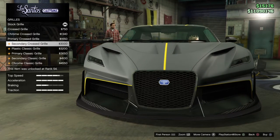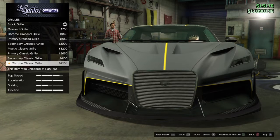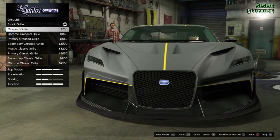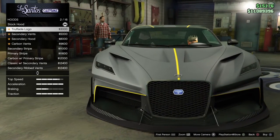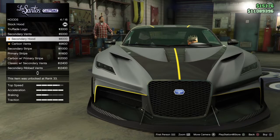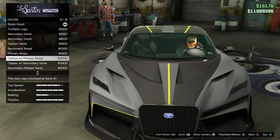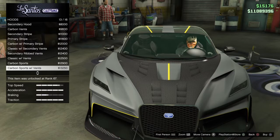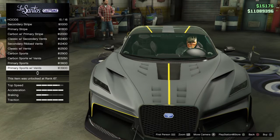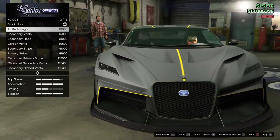For the grill we have crossed grill chrome, cross primary, primary secondary, plastic classic grill primary, classic secondary, and chrome. I'm going to go with the crossed grill. For the hood we have the trophy logo — that's kind of nice — secondary vents, secondary hood, carbon vents, secondary stripe, icon primary stripe, carbon with primary stripe, classic with secondary vents, and more. I'm just going to go with the Trufade logo.